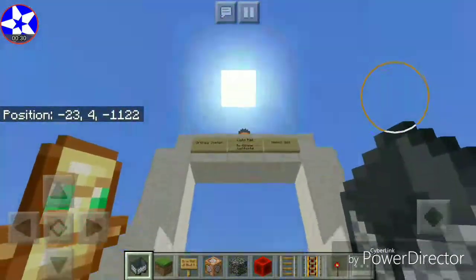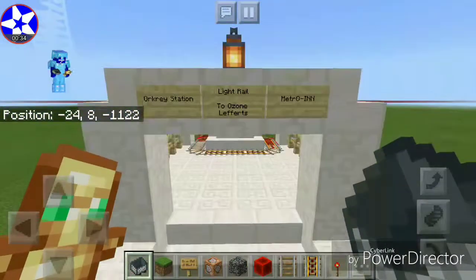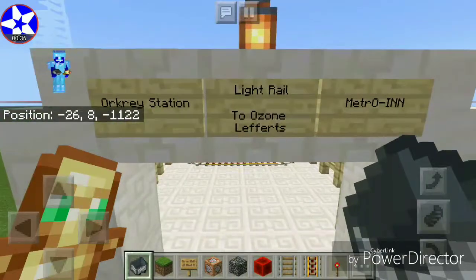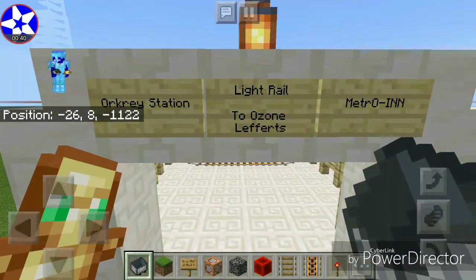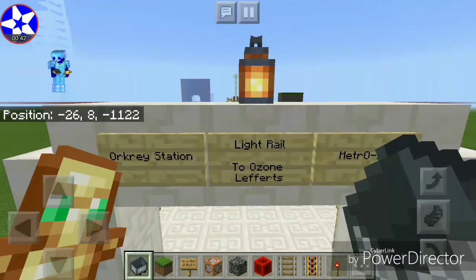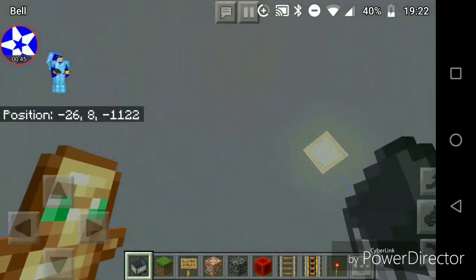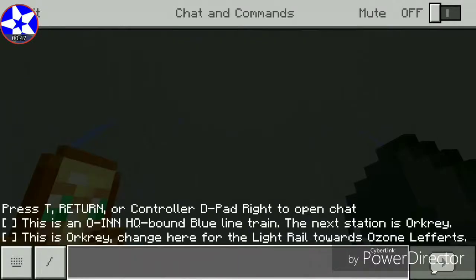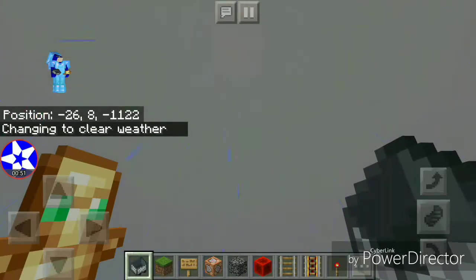Construction just finished a couple of days ago. Falcon Lord Productions, or Foxyfan13, and I worked together on this. It says Orcrete Station, light rail to Ozone Lefferts. Metrowind — there's a lantern on top and it's raining. Let's set the weather to clear and then we'll be off.